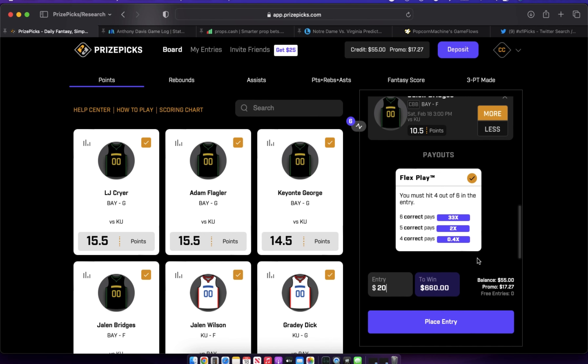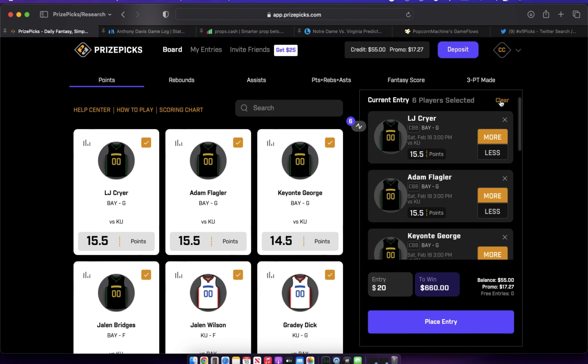Here's how a six-pick flex works: hit six out of six and you win — today it's 33x, normally 25x. Hit five out of six and you double your money. Hit four out of six and you lose money, but you get 40% back — so on a $20 entry, you get $8 back. On a normal day, hitting three out of six gets you zero back. But on Flex Friday, if you hit three out of six, that $20 is deposited back into your account as promo funds. Take advantage of these promos to maximize your earning potential.